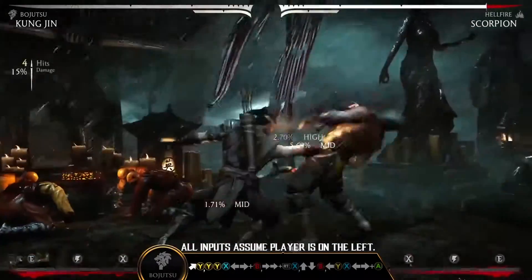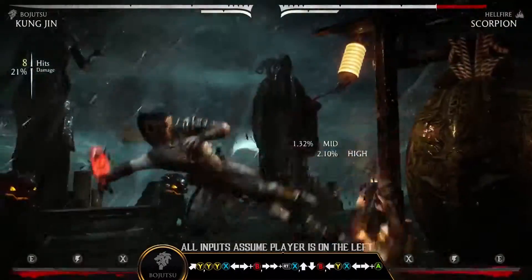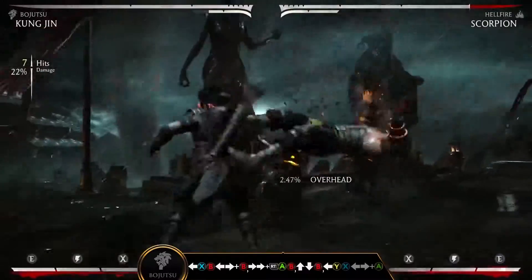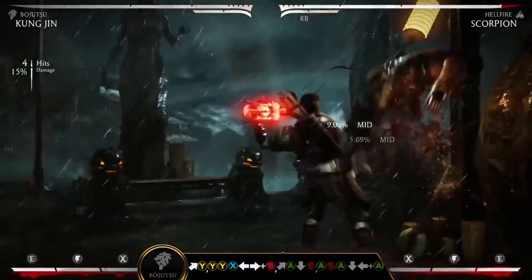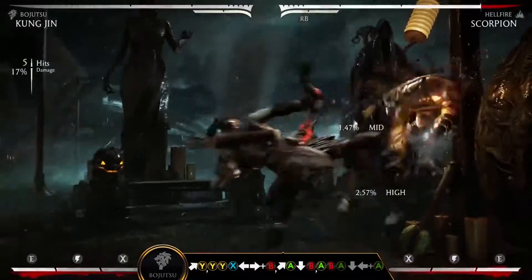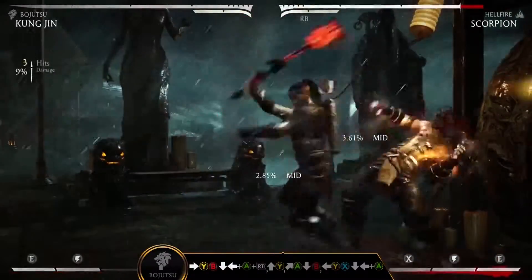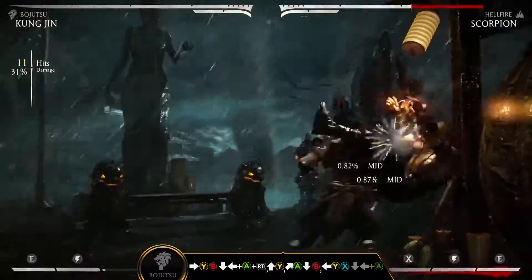In the Bow Jitsu variation, Kung Jin uses his bow staff for extending melee attacks to pummel his opponents. Use Bow Swat — back forward B — after a hit confirmed to launch your foe. The Bow Swing, down back A, is an excellent finisher to help carry your opponent to the corner, or switch up your combo enders with Lunge Kick, back forward A. Bow Swing can be enhanced as a great wake-up attack, increasing damage output and extending combos.